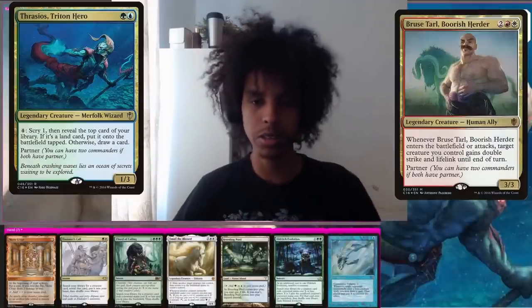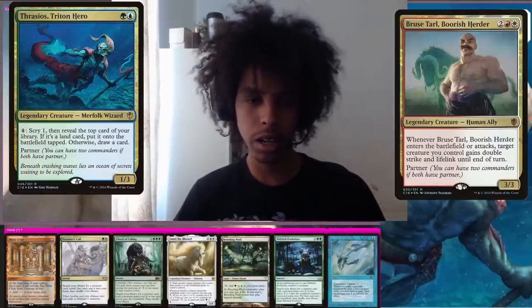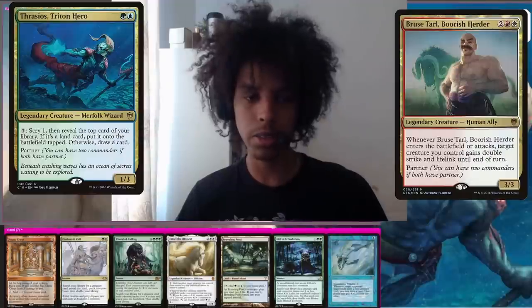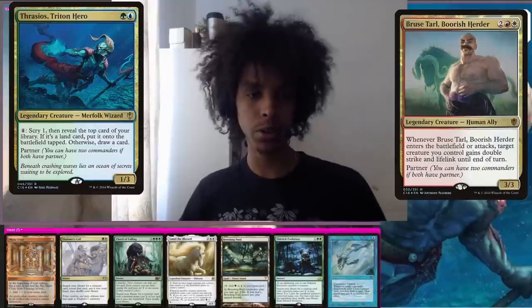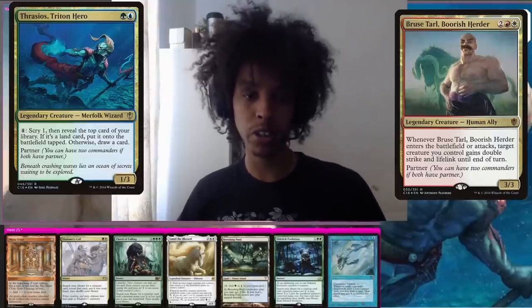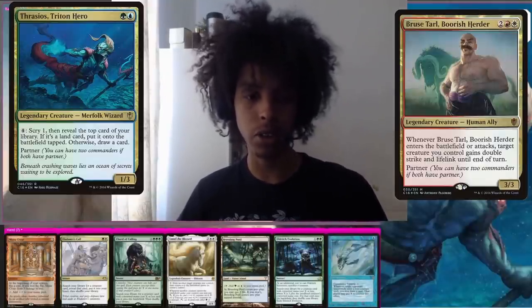Playing Dawnworker Thrasios today — this is the infinite mana deck. We have a couple ways of getting there: Zerda, Kinnan, but most importantly and the newest addition is Devoted Druid. This hand is pretty fine — a bit annoying to have Emiel already in hand but we do have a bunch of mana, a Remora turn one, and enough tutors to just go grab Dockside.